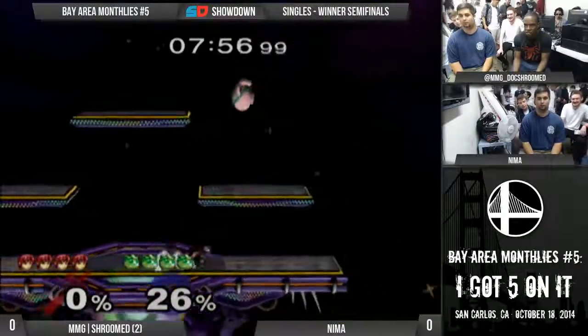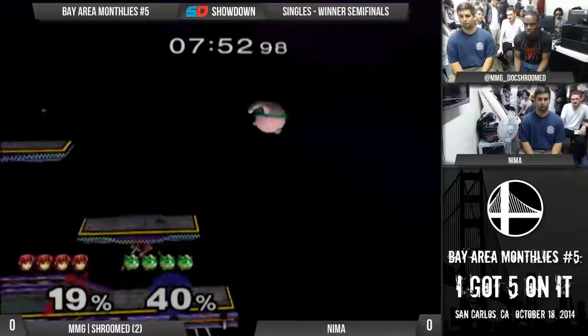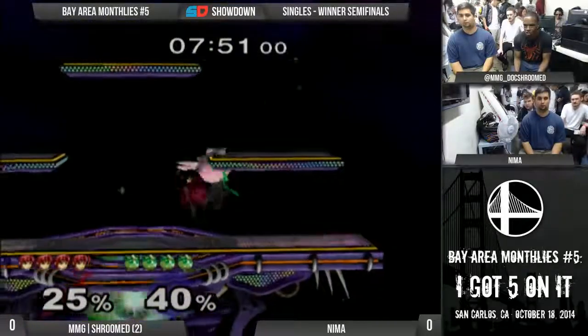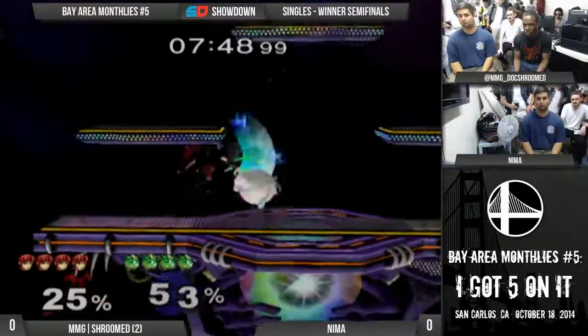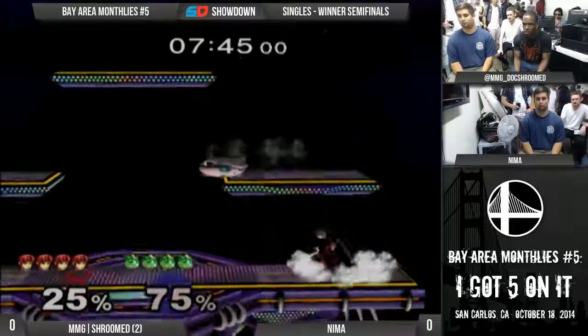I predict he's going to get forward throw tipper at least twice, though. Maybe down throw. Yeah, so whatever grab combo - it's the DI and punish. It's a mix-up: down throw and forward throw. Because the DI that gets you away from one keeps you into the other one.